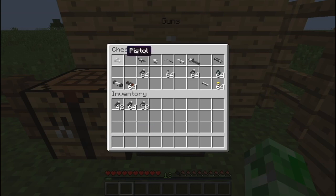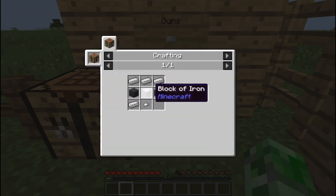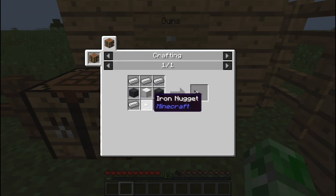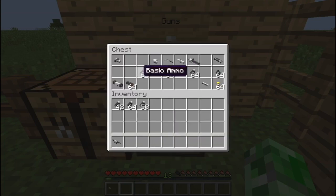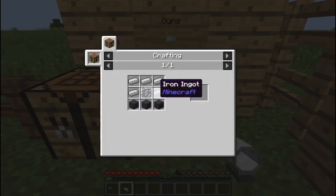The next gun we're going to look at is the assault rifle. To make this you need four iron ingots, two gray concrete, a block of iron, and another iron nugget. We're also going to take the medium scope — to make that you need five iron ingots, a glass pane, and three gray concretes.